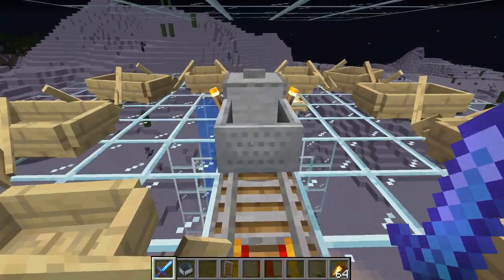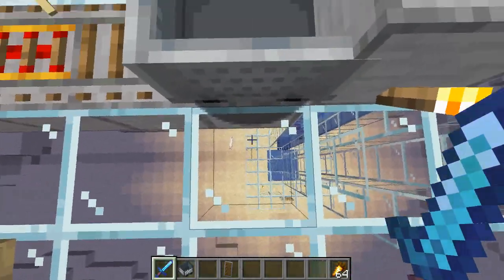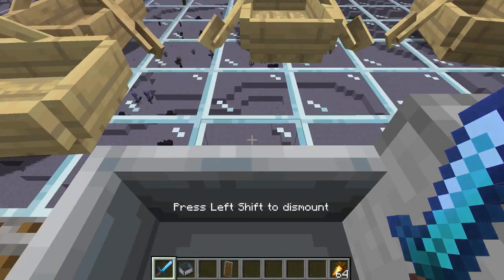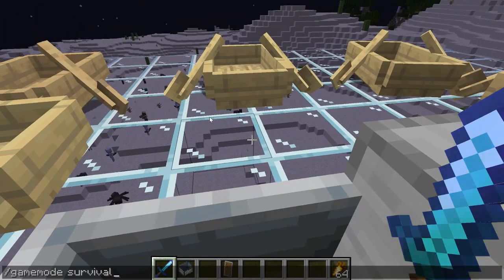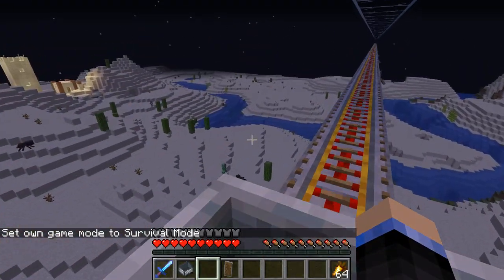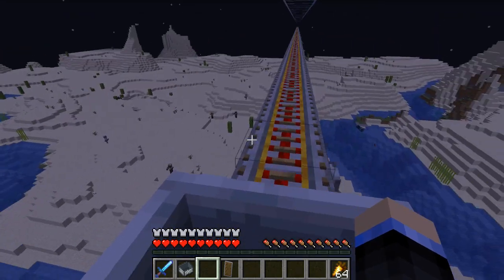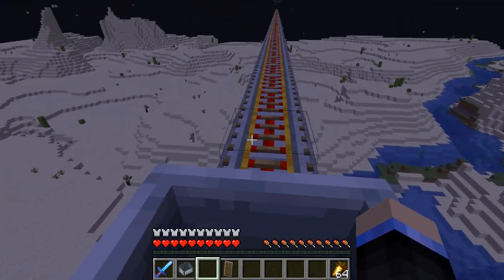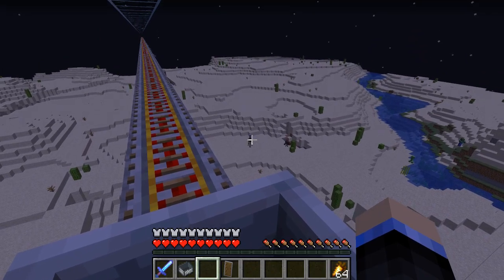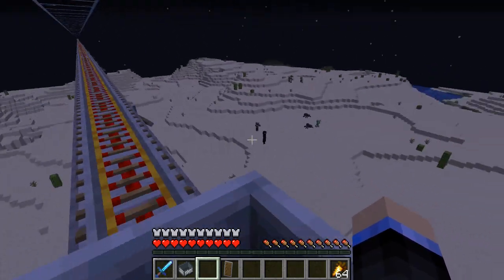The way this works is we jump in the minecart — you may want to test where you're going to end up, as you'll always land in the same spot when you get out. Just make sure you are safely under your roof. We get in, switch over into survival mode or this won't work, and we launch. What we're doing is looking for Endermen, and if we spot one, we're going to stare at it so it will follow us. There's one — it is angry, so it will follow us. We keep looking for more and ignore it for now.